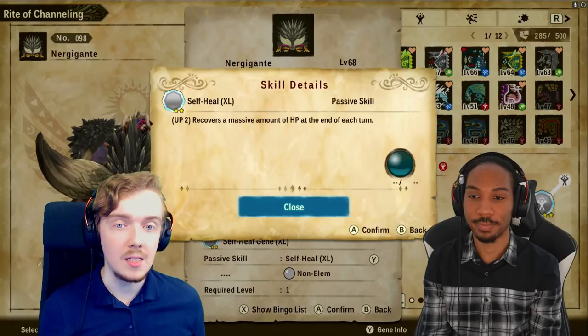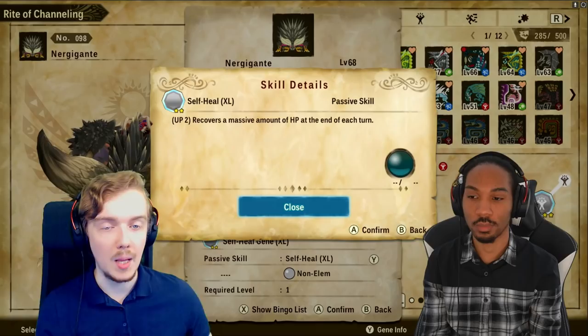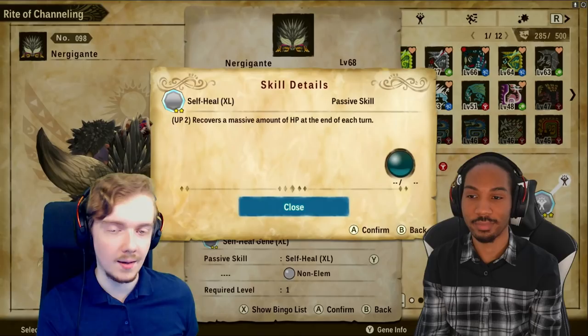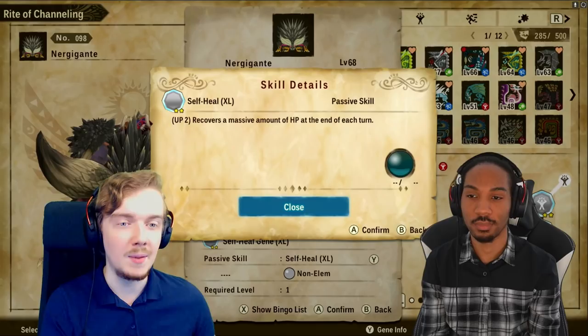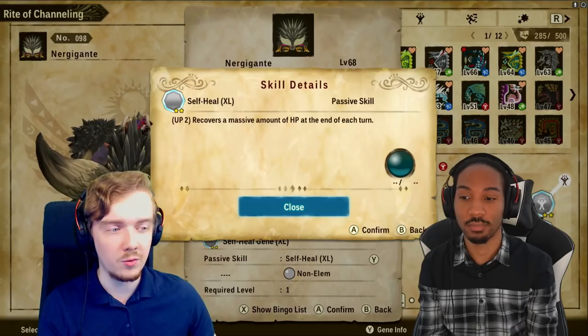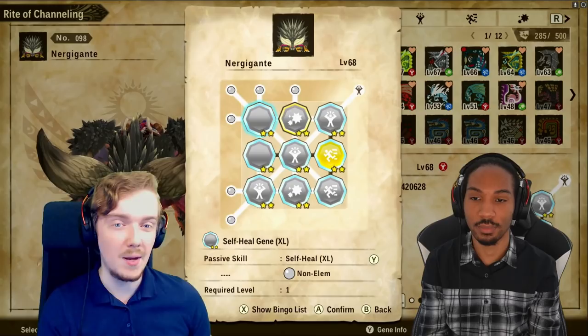Self Heal XL — not the other versions, but XL specifically — only rolls on elder dragons, so it's a fairly hard skill to get, especially to max it out. You will have to farm a lot of Nergigantes or elder dragons in co-op expeditions. When you have it maxed out, you get a massive amount of HP at the end of each turn. It's great for PvE — you passively heal a good chunk every single turn for free — and in PvP it really helps with that war of attrition.